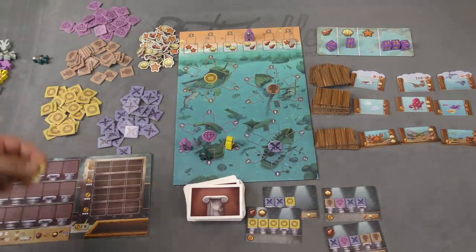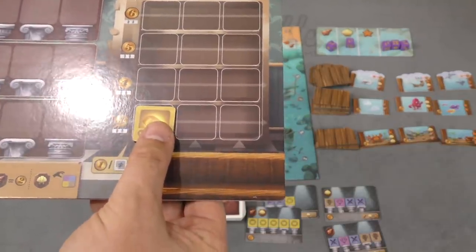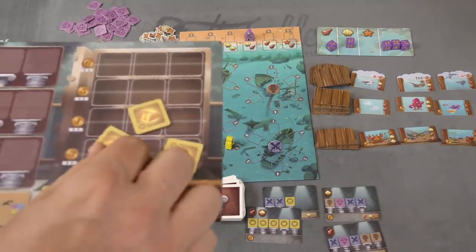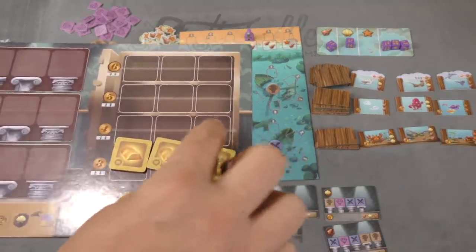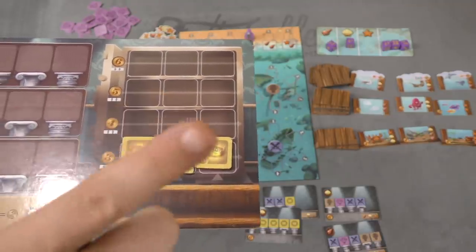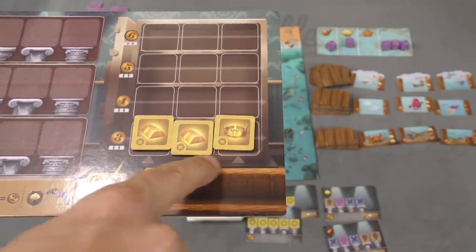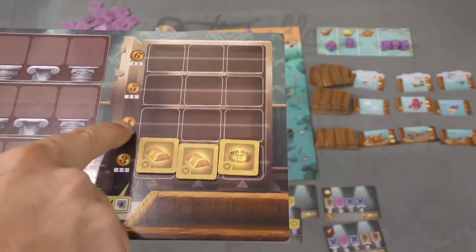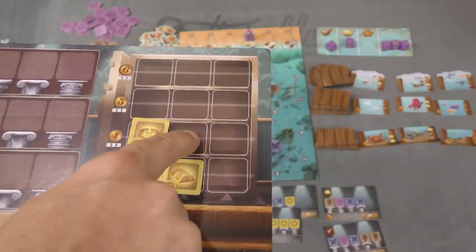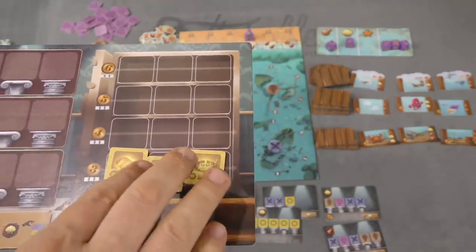When you get these treasures, you decide what to do with them. You can add them to your collection. At the end of the game, every different picture in your whole collection is worth a point — you could have all of them be different. Also, if every treasure in a row is the same, you get that many points. You have to build them stacked on top of each other, so you can place one here, here, or here if you get another treasure. That's two different ways to score points from your collection.